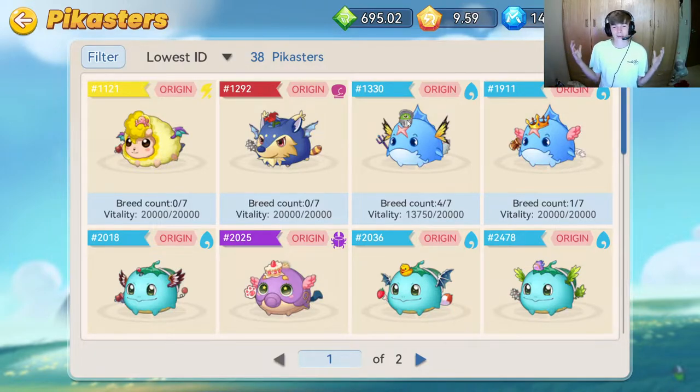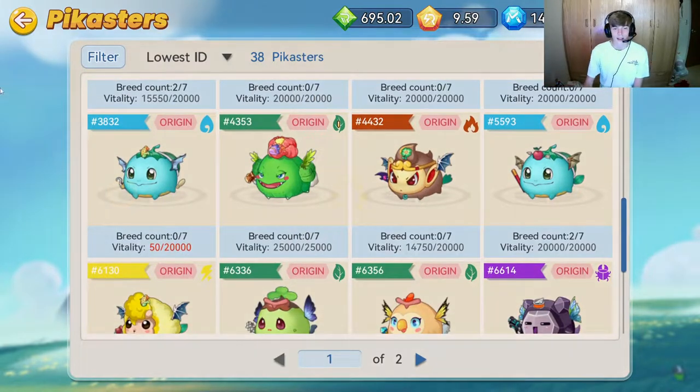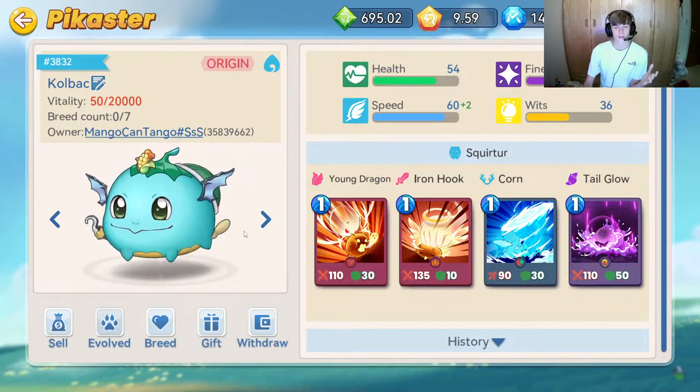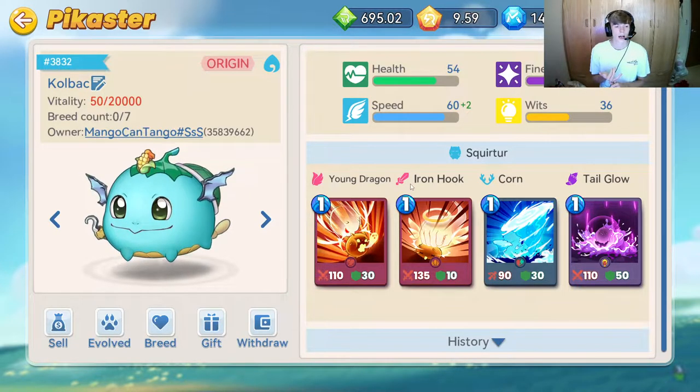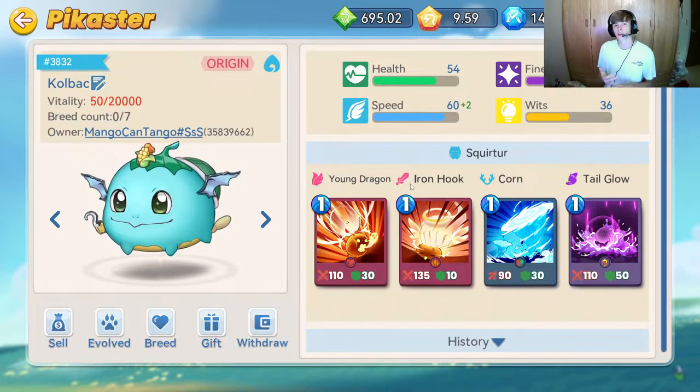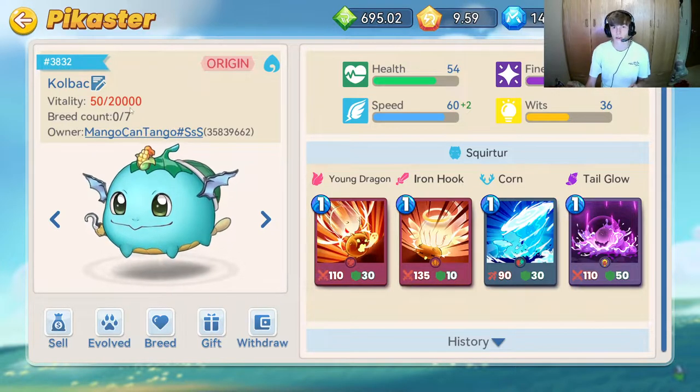Today we're doing evolution, so we're going to scroll down to find the Pika that I want. We want to evolve because the reason is you want to make your Pika stronger. Not only do they get stronger when you evolve, they also get more vitality, which means you can use them for longer. They're just better all around — with abilities, certain resistances to damage, and you can use them longer. All you have to do to recharge vitality is to evolve.